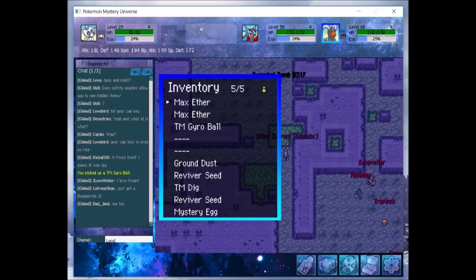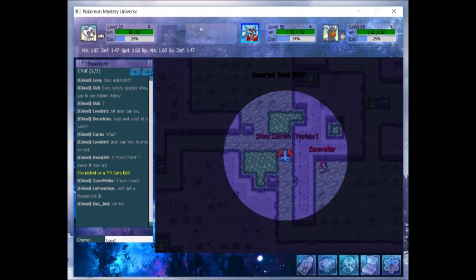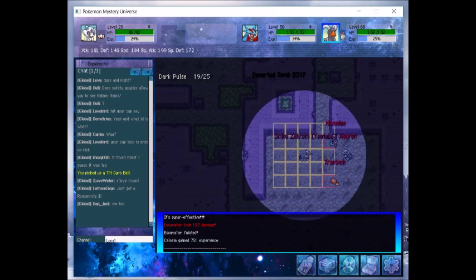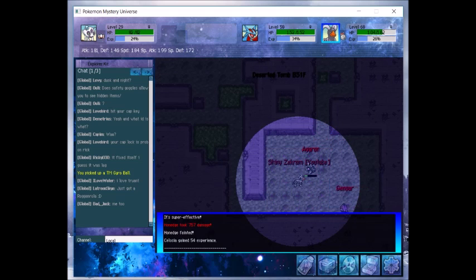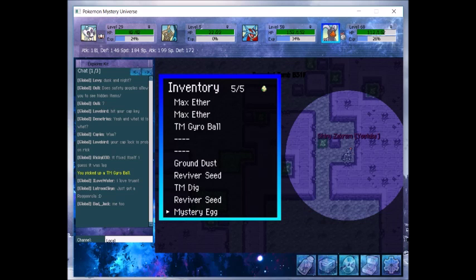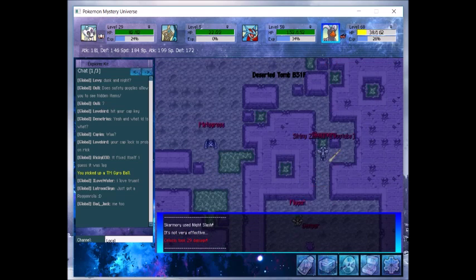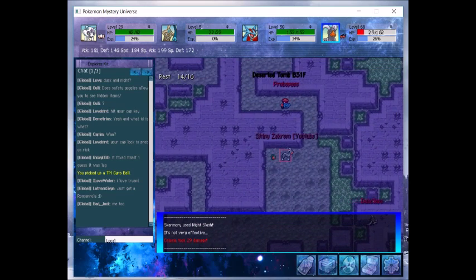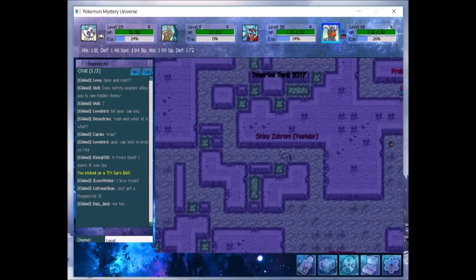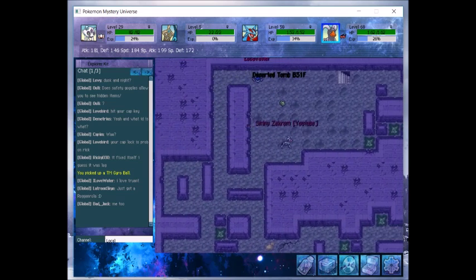Let's see if we can get it. Unfortunately all we have right now for recruit items is a Soothe Bell. Let me fix my position — please don't have Honedge go across here. We got it! We got Honedge! Awesome, I was really hoping we'd get it on the first try. That really puts me in a good mood to complete this place. Honedge being a Ghost type — if I can get it up to a strong Aegislash, that would be amazing and I might consider using it.